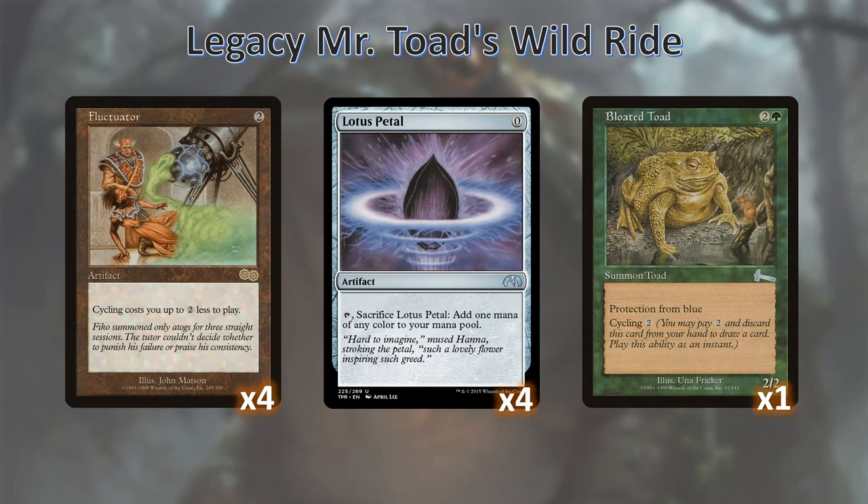Mr. Toad's Wild Ride. We're running four fluctuators — as this deck is sometimes called fluctuator combo — since most of our cards cycle for two. This allows us to cycle our cards mostly for free. We also have lotus petals as a way of having fast mana, and of course we still run the requisite one bloated toad, for which the deck gets its name.